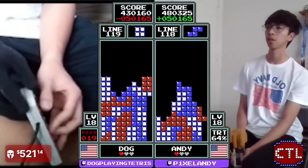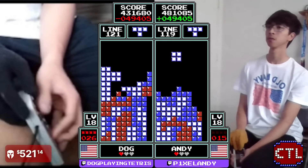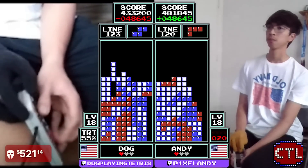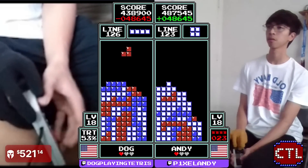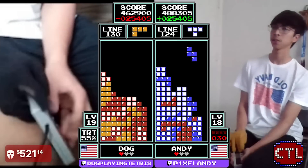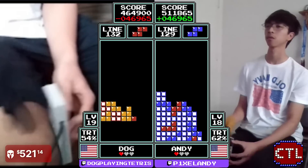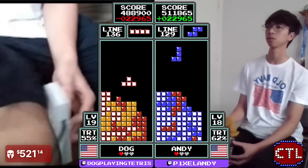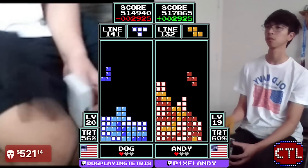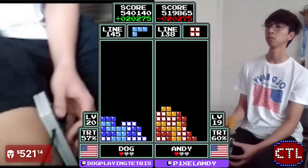Soup in bread bowls are really good things from restaurants — I really like Panera's Cheddar Broccoli. Transition scores here — 462,000 for Dog. Andy takes a Tetris, has one more available, at 511 right now. Dog already on level 20, Andy just takes the triple into level 19.